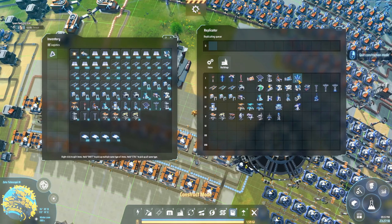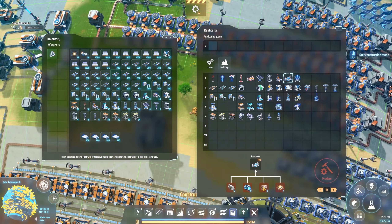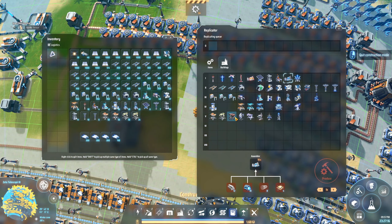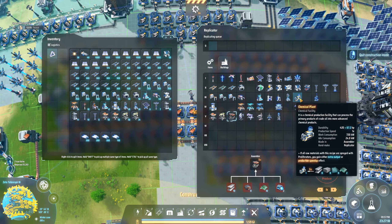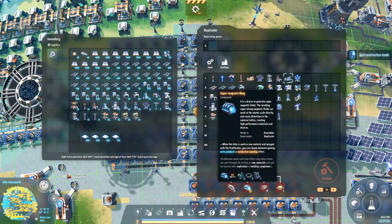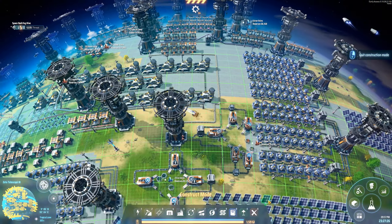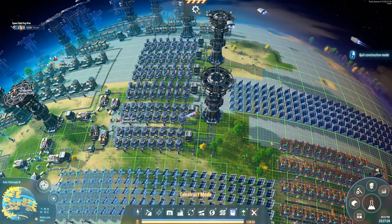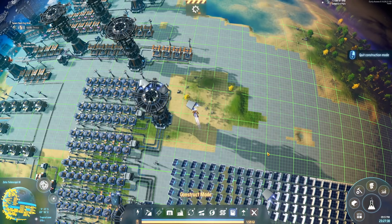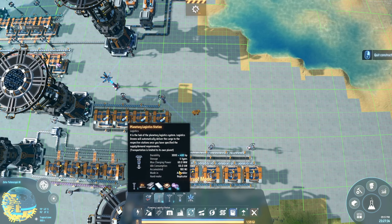I do want to create some of these mini fusion power plants, mainly because we're going to need them and we can use the deuterium fuel cells. So a little manufacturing area somewhere here — let's make one right now.